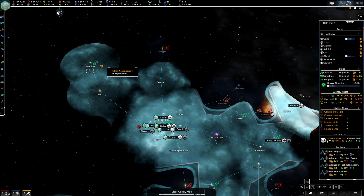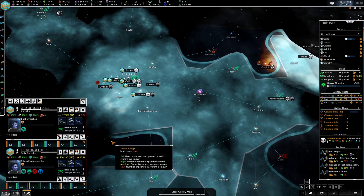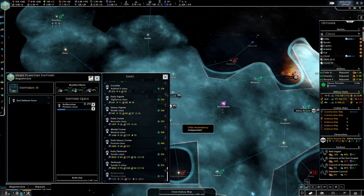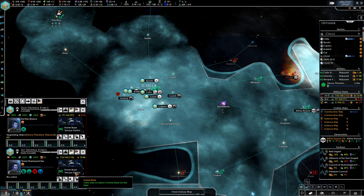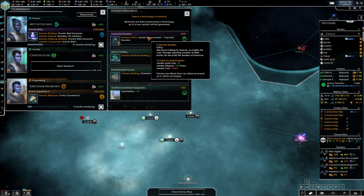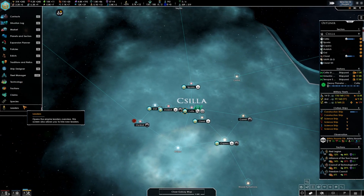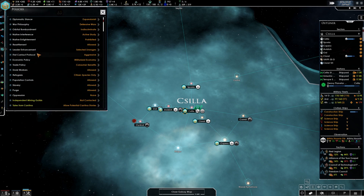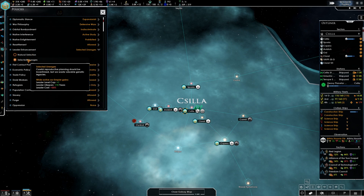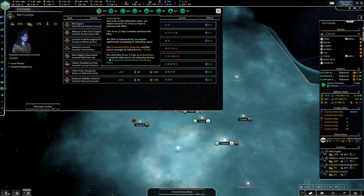Let's do the proton torpedoes — I can't pass those up. Scientific research is ready for field testing. Let's do some upgrades on our fleets. Habitability or leader enhancements? Habitability is honestly the better one. Leader enhancement is nice but I don't think there's much of a difference between the basic leader enhancement and the higher level as far as what it does for factions. Because we are looking for authoritarian, it's only giving a little boost here.